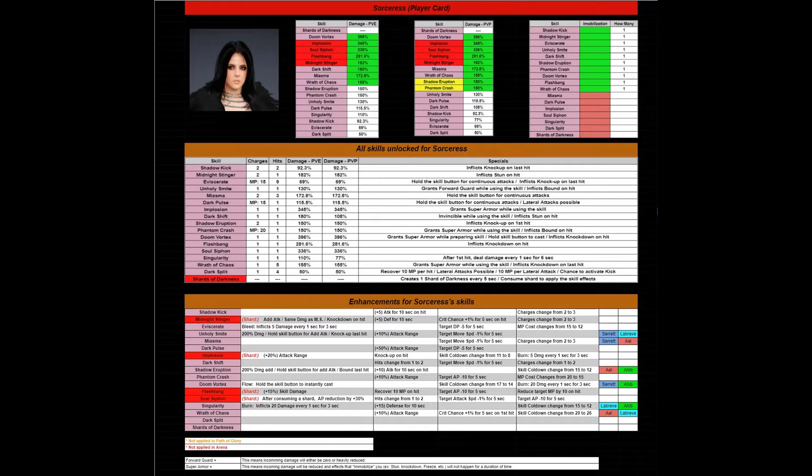If this is the first time you're seeing a player card, allow me to introduce it. At the very top are the top eight PvE and PvP skills I recommend. To the right of that is something I call immobilization — whenever you use a skill that knocks your opponent down, launches them in the air, stuns them, or anything like that, that counts as immobilization. Knocking back is not considered immobilization. The sorceress has more than 50% of her skills with an immobilization effect — this is very positive.